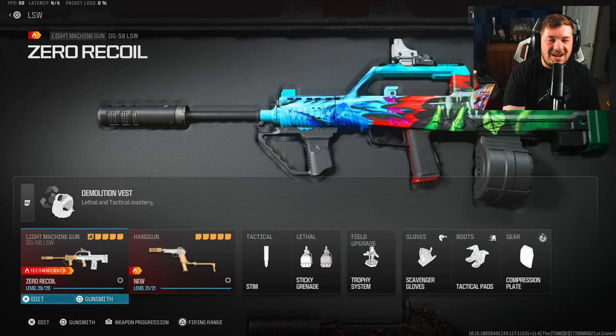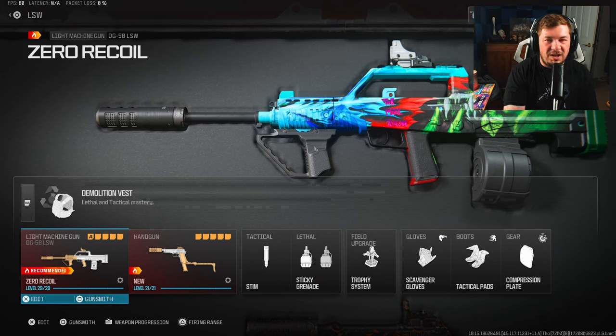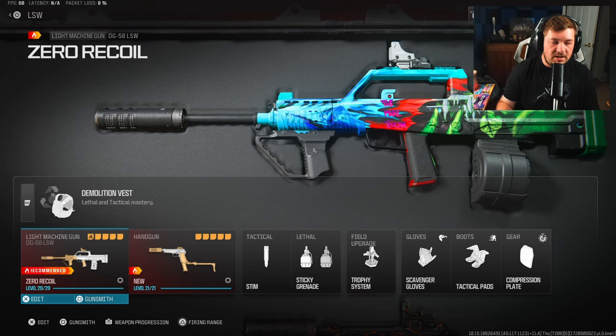Here's the rest of the loadout — if you want to copy that down as well, make sure you hit the like and subscribe button for me if you haven't already. Let's jump into gameplay featuring this long-range zero recoil DG-58 LSW Warzone meta in multiplayer — hope you guys enjoy.